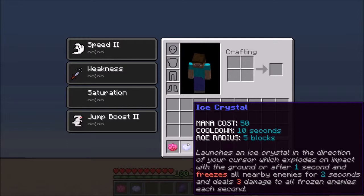As for the Ice Crystal, the mana cost is 50, the cooldown is 10 seconds, and the explosion radius is five blocks. It launches an ice crystal in the direction of your cursor which explodes on impact with the ground or after one second, and freezes all nearby enemies for two seconds, dealing three damage to all frozen enemies each second. So basically it freezes your enemy in place and deals six damage in total over the duration of the freezing.